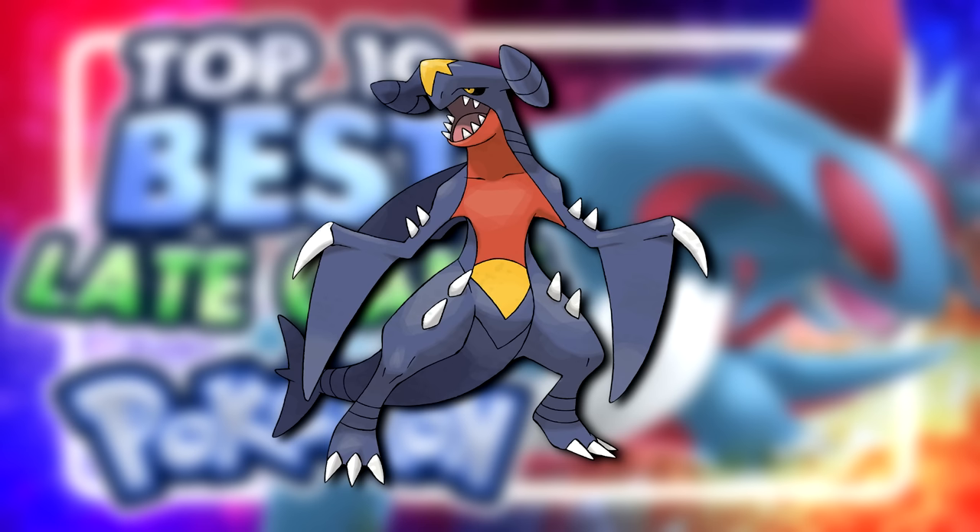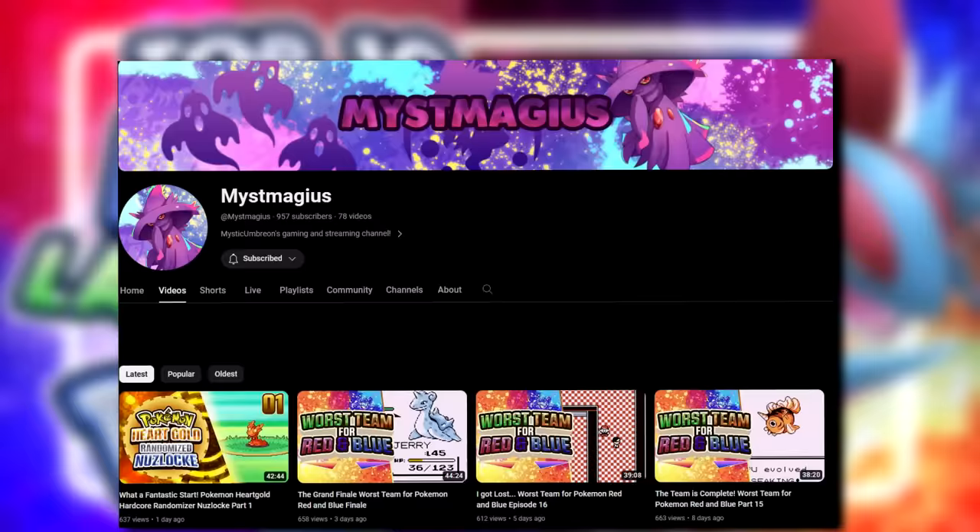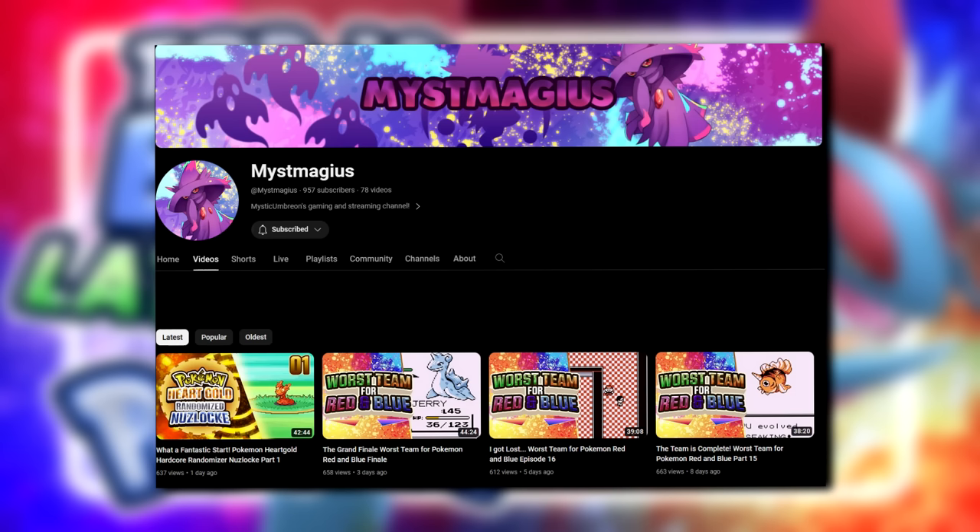While I will need to acknowledge some rare cases where you can use certain entries here very early on, those encounters are typically few and far between. Also, before we begin, I have a new series over on Mistmageus where I'm doing a Pokémon Heart Gold Randomizer Hardcore Nuzlocke. It's been pretty interesting so far, so if you guys enjoyed those kinds of challenges, be sure to go subscribe to Mistmageus. Anywho, let's begin!